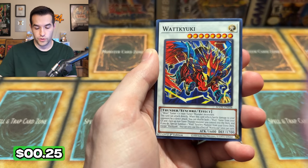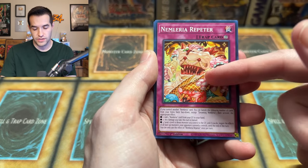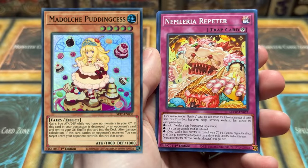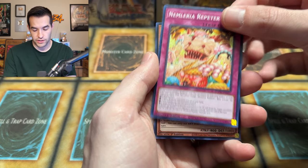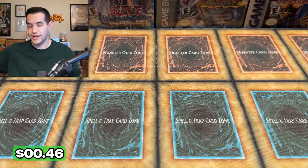We have Odd Eyes Arcray Dragon — Arcray, it's like arcade but with an A at the end. Final pack — last pack of the Age of Overlord opening. If you guys are enjoying this new set and want to see more tomorrow, we will have a case opening, so don't forget to go check it out. We have Kin, Discordance, Watkayuki, Nemlaria — that looks like Madolce. And Snake Eye Ash. So we are not ending with the 25th anniversary. Hopefully my throat makes it through for the case opening tomorrow and the live stream Friday.